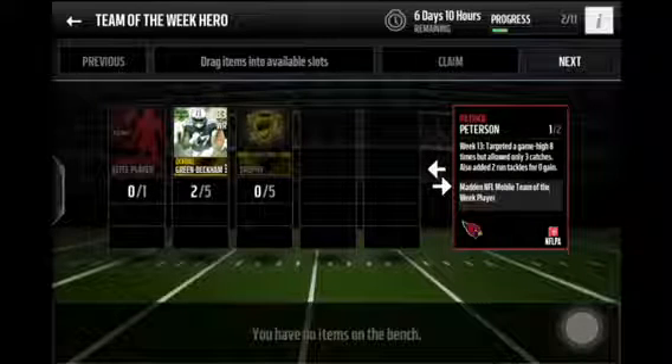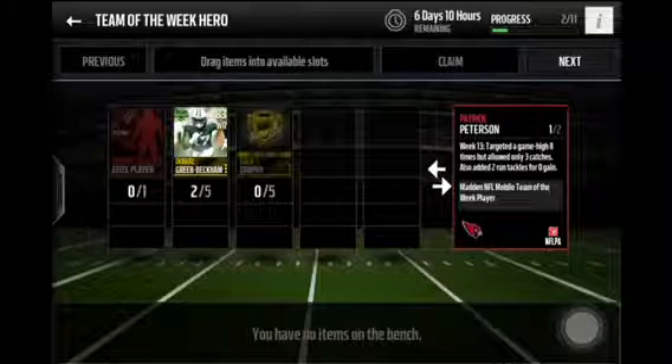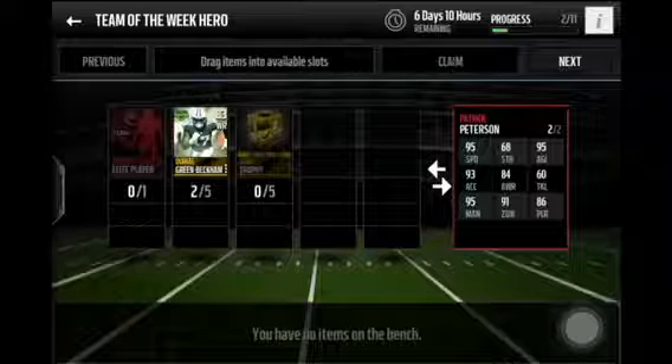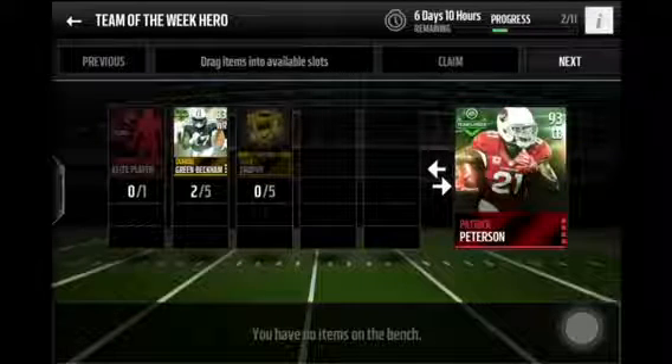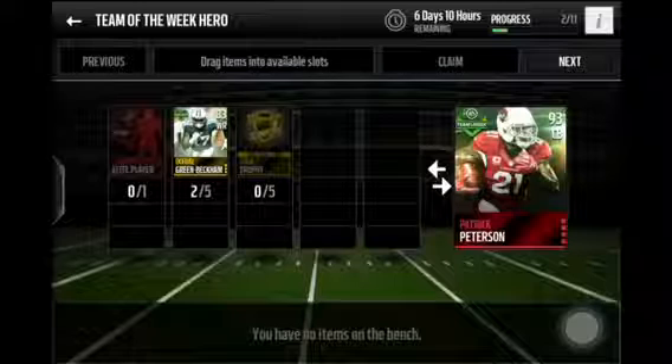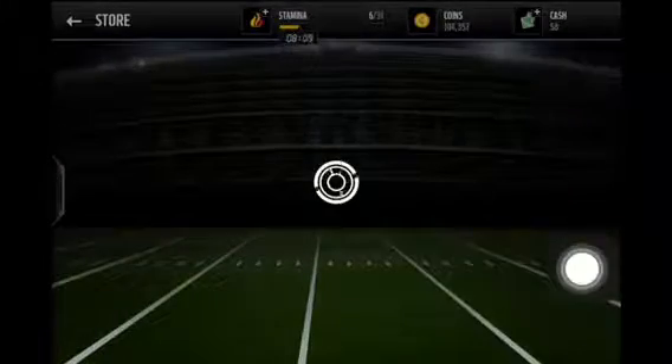This Patrick Peterson — look at his stats. Week 13 he was targeted a game-high eight times but allowed only three catches, and added two run tackles for zero gain, which is pretty good for a corner. He has 95 speed, 93 acceleration, 95 agility, 60 tackle, 84 awareness, 91 zone, 86 pursuit, and 95 man coverage. Pretty awesome stats — I want him on my team. When Friday comes I'll have him alongside Richard Sherman.